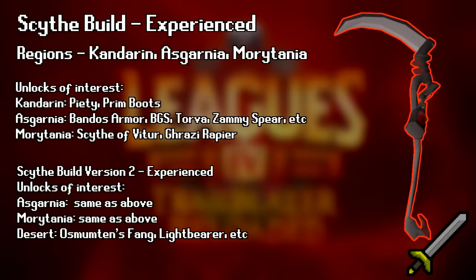Let's start with the melee builds, which means you'll be picking the Brawler's Resolve melee relic. The most powerful melee build is going to be the Kandarin, Asgarnia, and Morytania build. This build is for more experienced players that intend to grind the Scythe as their main weapon. You will get Bandos or Torva armor through God Wars with BGS for defense reduction, Piety and Prims through Kandarin, and then ultimately the Scythe from raids too.